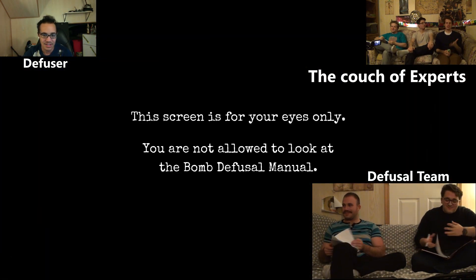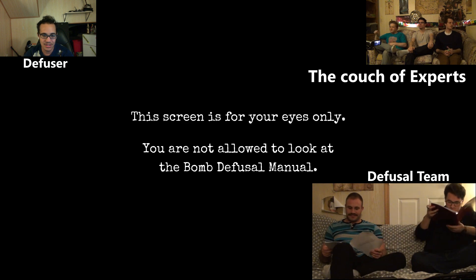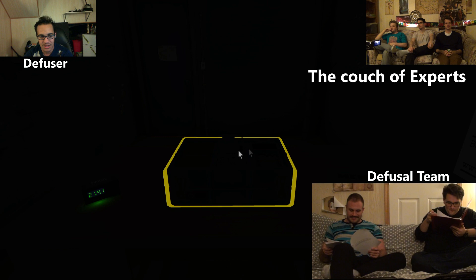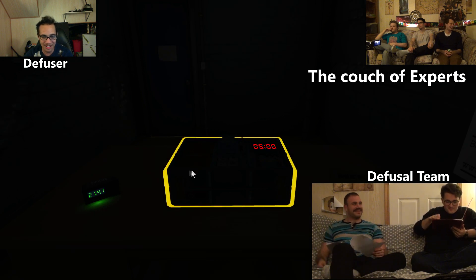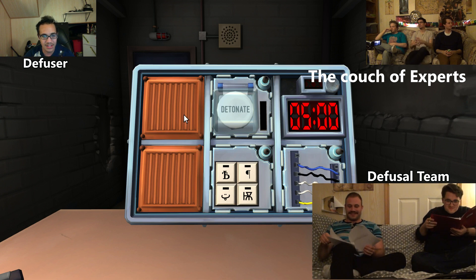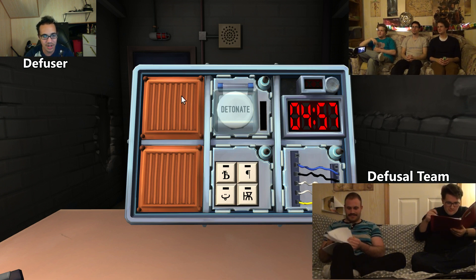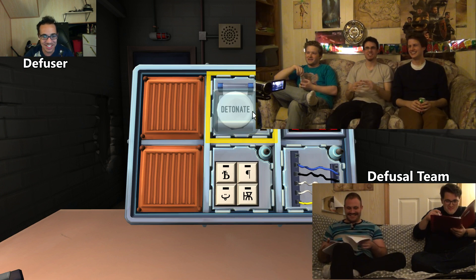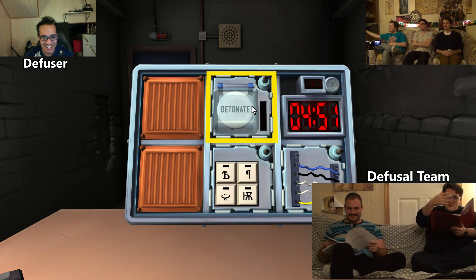You're being given this bomb — you guys just got to figure it out. Okay, I'm going in. There's a bomb. An alarm clock. I clicked on the bomb. Okay, so the top left panel is a brown — ignore the brown things. There's a thing on the top middle that says detonate.